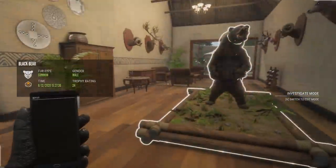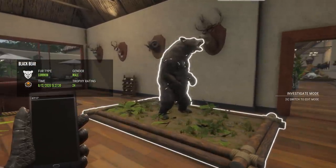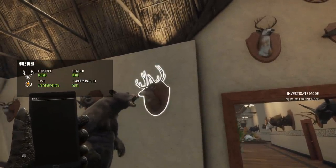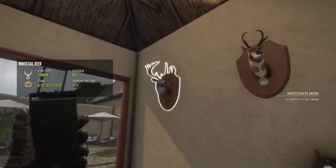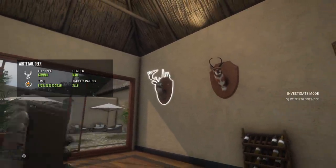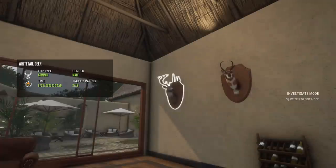I think this is the first max-score animal in the lodge we've looked at — a 24-scoring diamond black bear. We have yet another diamond legacy-rack mule deer, a diamond bighorn, a diamond pronghorn, and a kind of unique diamond whitetail at 277.9 — he's not big but has an interesting bend in his main beam. I just like the fact that he's a little different so I haven't taken him down.